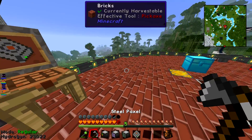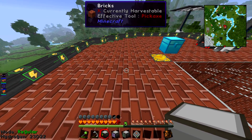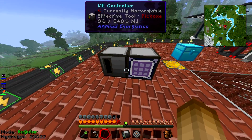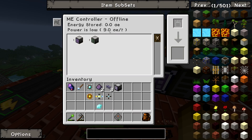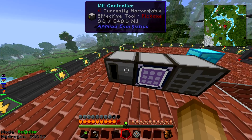Now we should be able to put our network down — we've got the three bits we wanted. It doesn't really matter what order you put them in. I'm going to put the Crafting Terminal in the middle, the Controller there, and the Drive next to it. You're not really going to need to access the Controller much — you can use it to monitor your power and how many things are connected to your network, but that's about all it's used for.